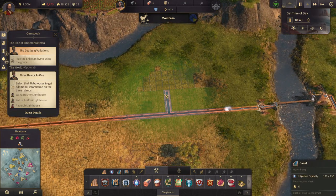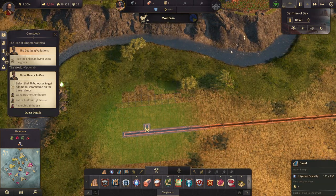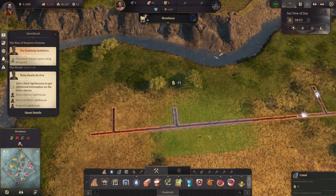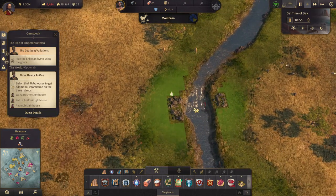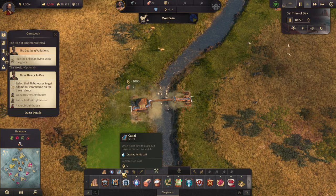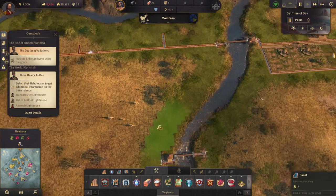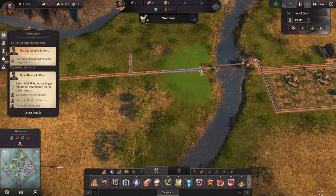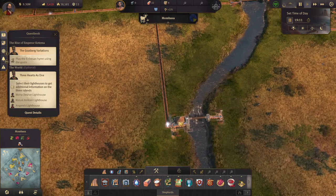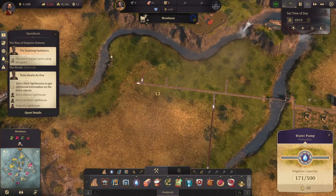Let's do that — we can come up a little bit here. So if we take a look, this warehouse has a capacity of 250, but if we connect it up here then they now have 500 — they combine their capacity, which is nice.